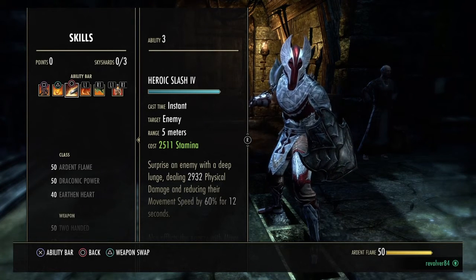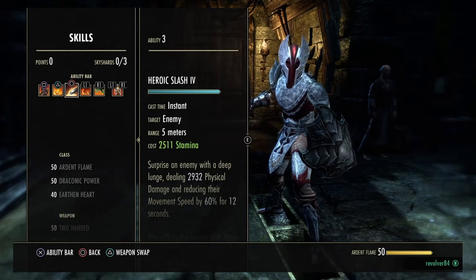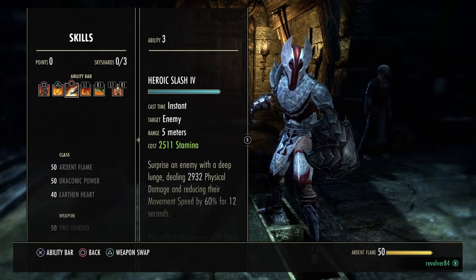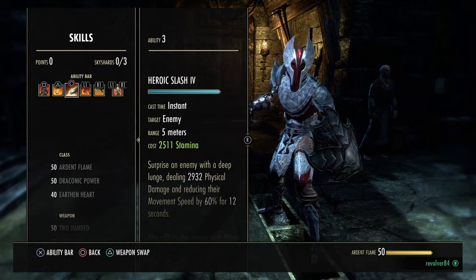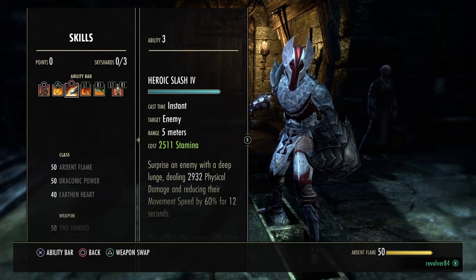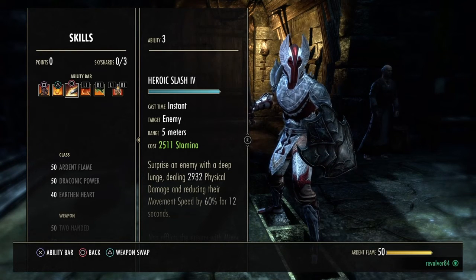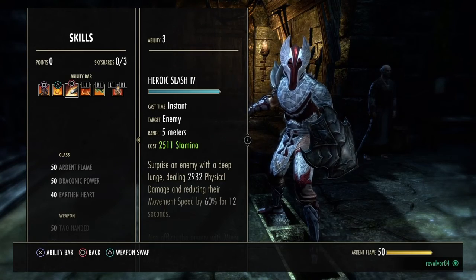If you have a poor internet connection or heavy lag, you may struggle with animation cancelling. That's an advanced element — first get your rotation set in stone, then practice animation cancelling against NPCs out in the open world before trying it in Cyrodiil or Imperial City. The best piece of advice: if you're pressing an ability and waiting for it to finish before pressing the next one, you are far too slow. Thanks very much for watching — keep your eyes peeled on this channel for more ESO for beginners videos coming soon, and don't forget to subscribe.